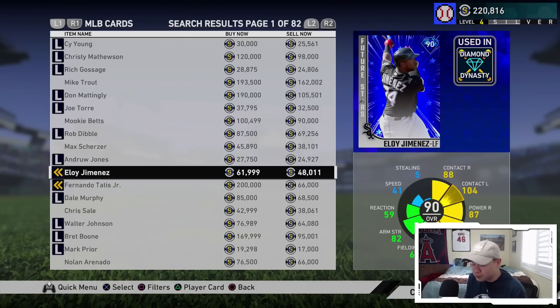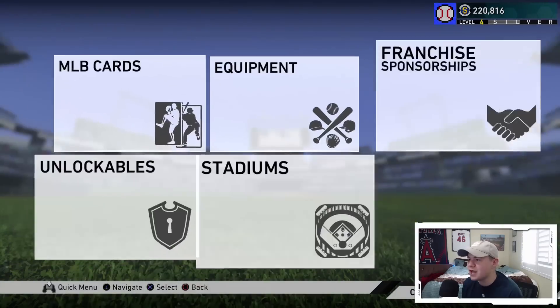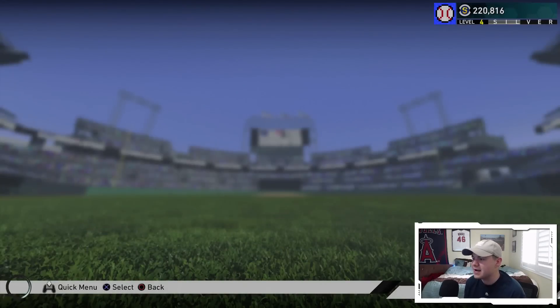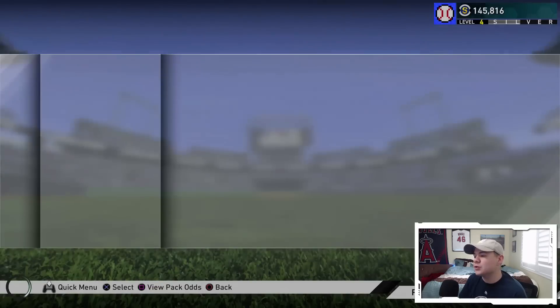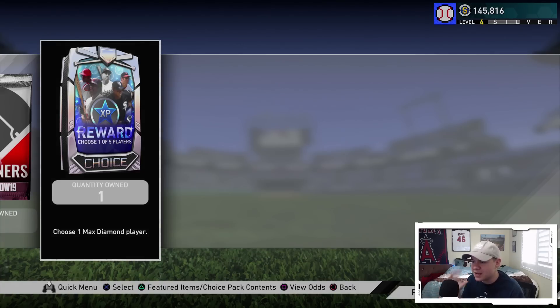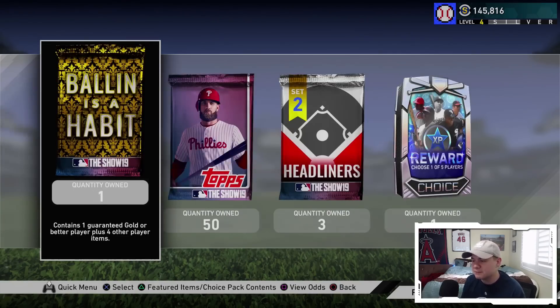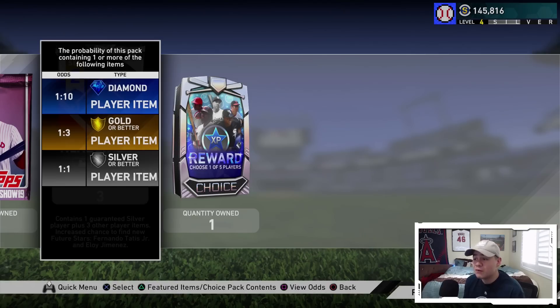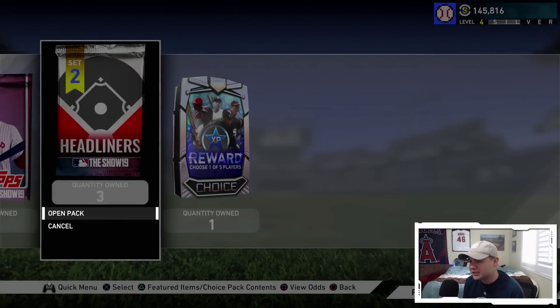I want to make debut videos with both of these cards. Since I have 220,000 stubs, I'm going to rip open a 50 pack bundle along with the three headliners packs. That's going to be 75,000 stubs. We've got a 50 pack bundle, a Ballin as a Habit pack, and three headliners packs. The headliners pack odds are: one in ten chance for a diamond, one in three for a gold, and always guaranteed a silver, with an increased chance to find Tatis or Jimenez.